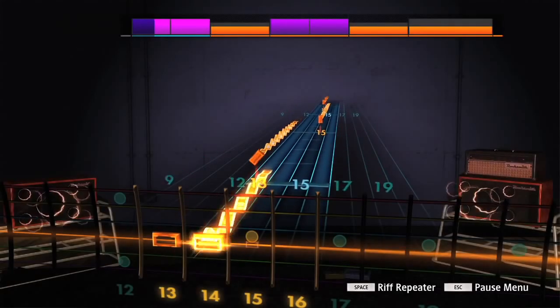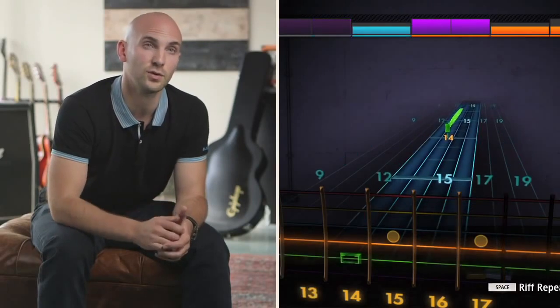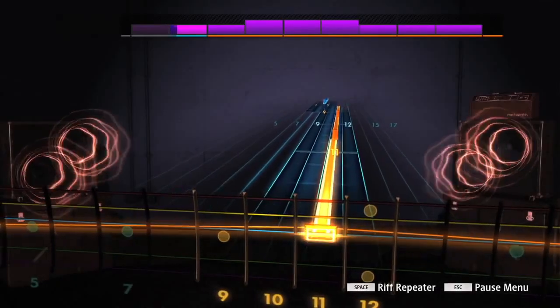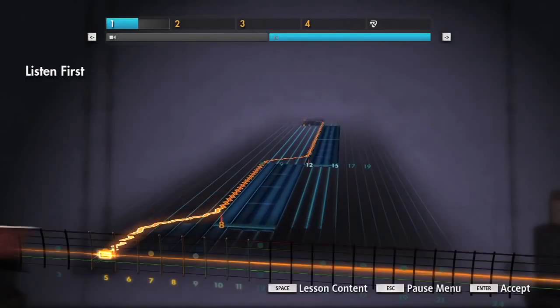We've completely revised the way we show techniques. Now we have note heads, which show how you strike the note, and note tails, which offer perfect detail on exactly what you should be doing with each note — whether it be the timing of a bend, the way that you slide, where you slide to, oblique bends, tremolo slides, and everything else you need to sound exactly like the record.